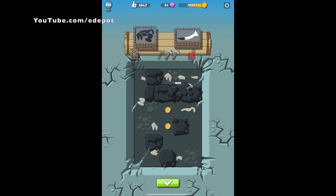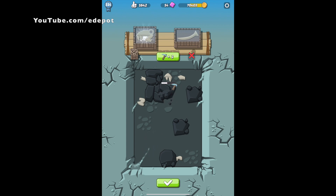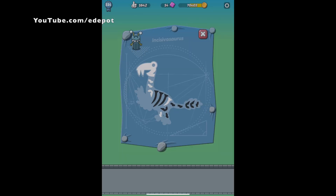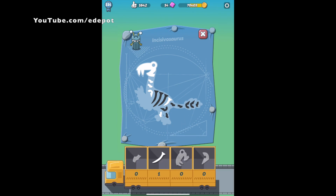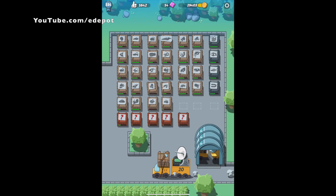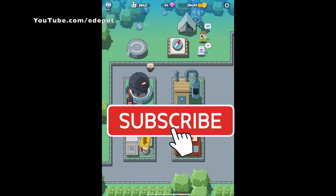You basically collect the dinosaur bones into bigger pieces, and those bigger pieces can be matched into complete species. You can match the species more than once, which will allow you to get higher versions of the evolution of the dinosaur. Basically the game is sort of long-ended as you try to collect all the different species.